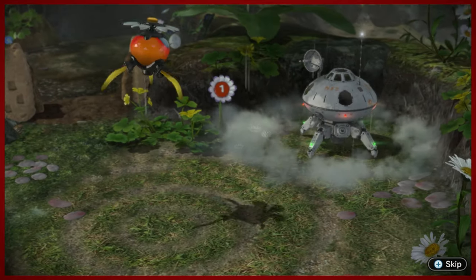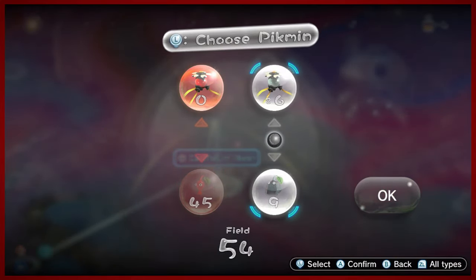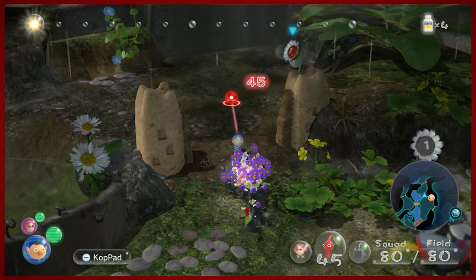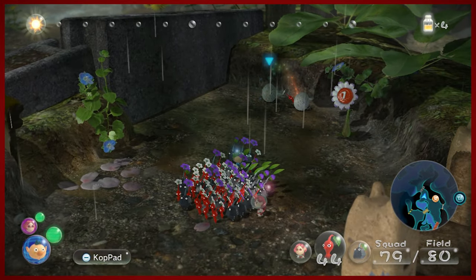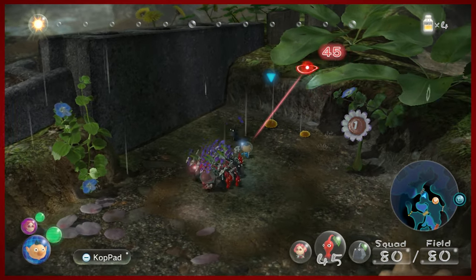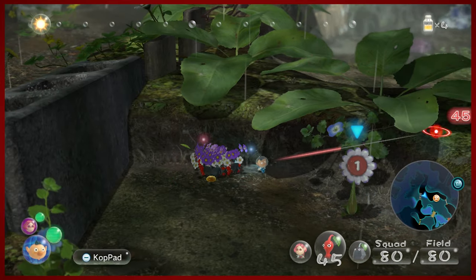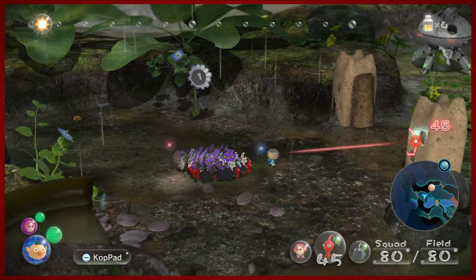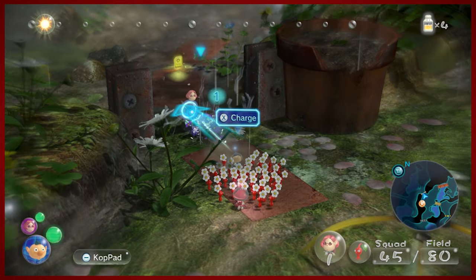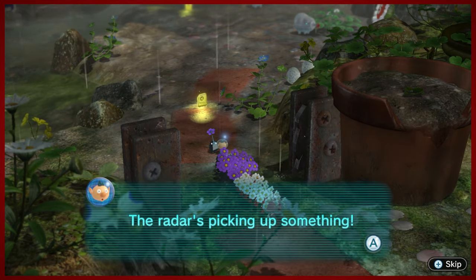There's that fun fact about sprouts — if you leave the captain near them, they'll pick them up automatically, which is very nice. What's really good about this game is they consolidated the onion system. In the previous games there were separate onions for various types of Pikmin; in this game they're all in one spot, which speeds things up. You also want to flower all your Pikmin as fast as you can using nectar — they will do it on their own over time, but it's much slower. Use the nectar to your advantage.